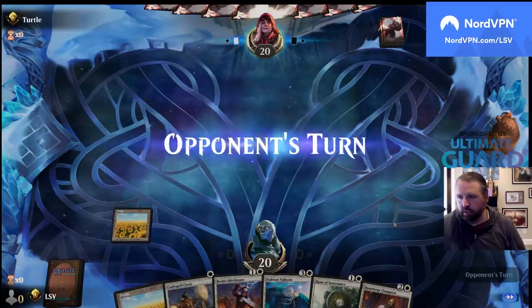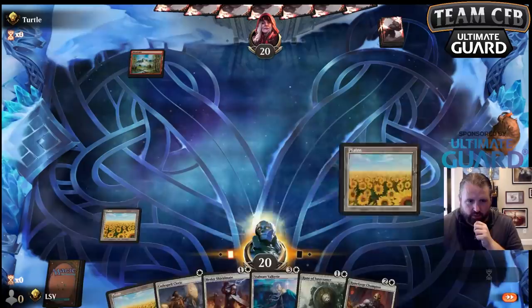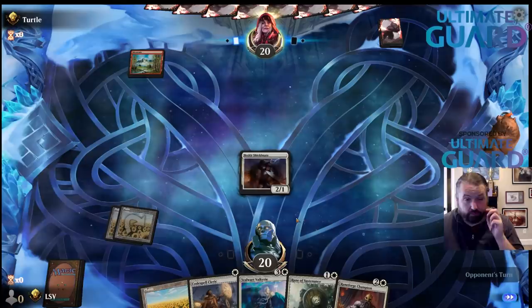I don't think I want to play a 16th land. Land, play Shieldmate. Next turn I can go Runeforge Champion and then get my second Rune of Sustenance, and then Codespell Cleric into another spell.